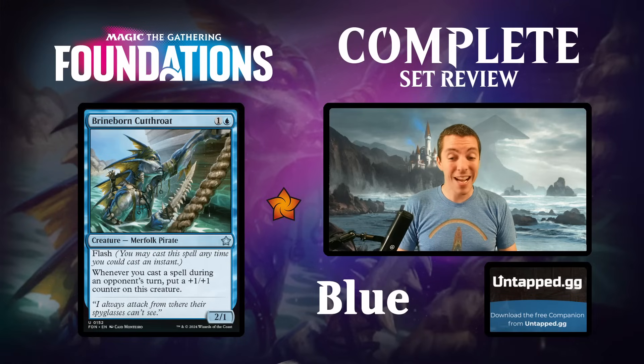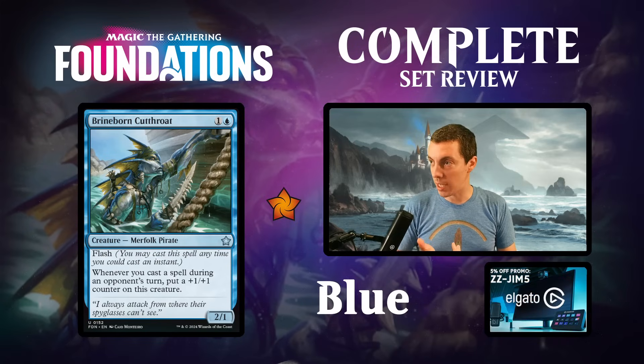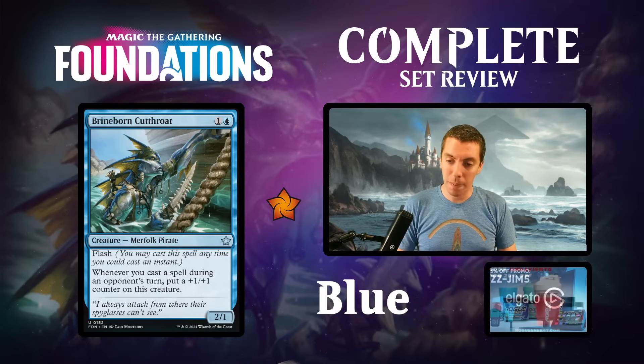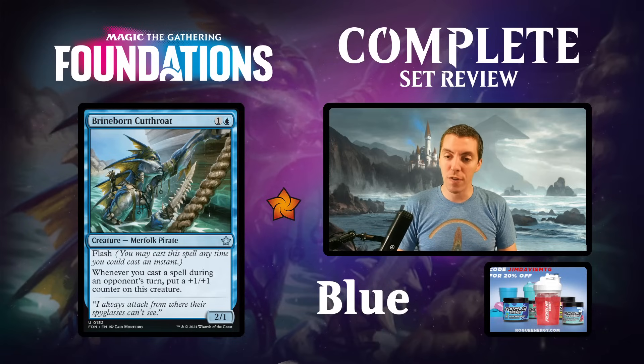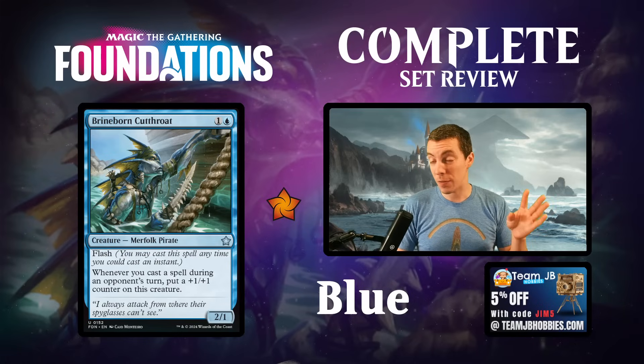Brazen Cutthroat - actually quite good. One mana for a 2/1 flash; if cast during their turn it gets bigger. Saw a little bit of play in standard in the flash deck. I could see this being a pretty reasonable card in standard. End step you untap, attack for two, say go, and just keep countering things while it gets bigger and bigger. Cool with burn spells on their turn, cool with Opt on their turn. It's a merfolk and a pirate too. Good card, and a great limited card.